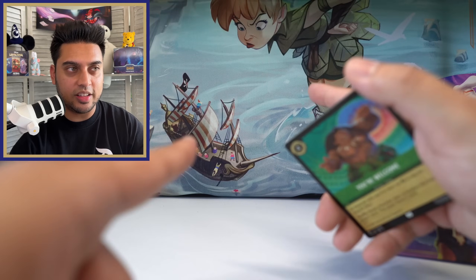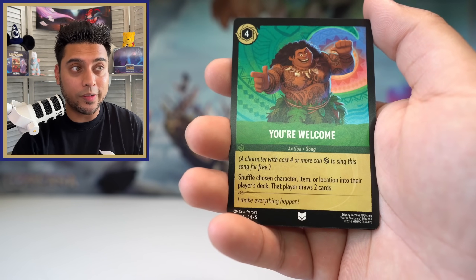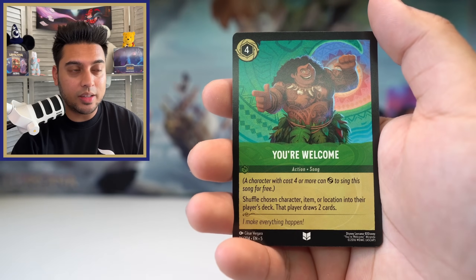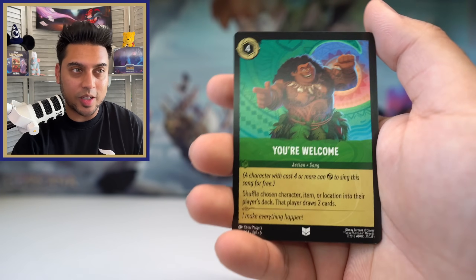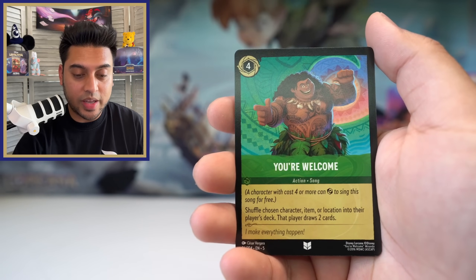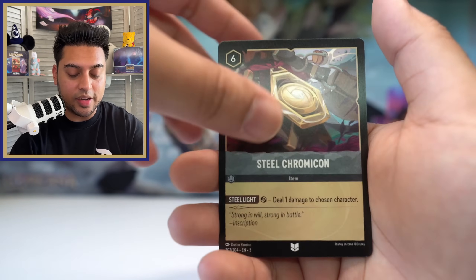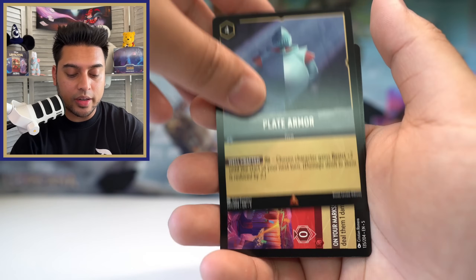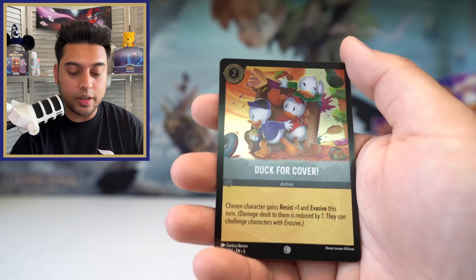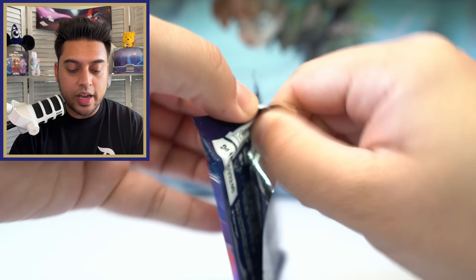You're Welcome — we pulled it again! I think we pulled it in the trove too, so this is our second one. Maybe I'll make a deck out of this. We got Steel Chromacon, Plate Armor rare, Sugar Rush Speedway rare location, and Duck for Cover foil. We still have a decent amount of packs — a very good chance at pulling one more legendary, possibly two more to get to five.